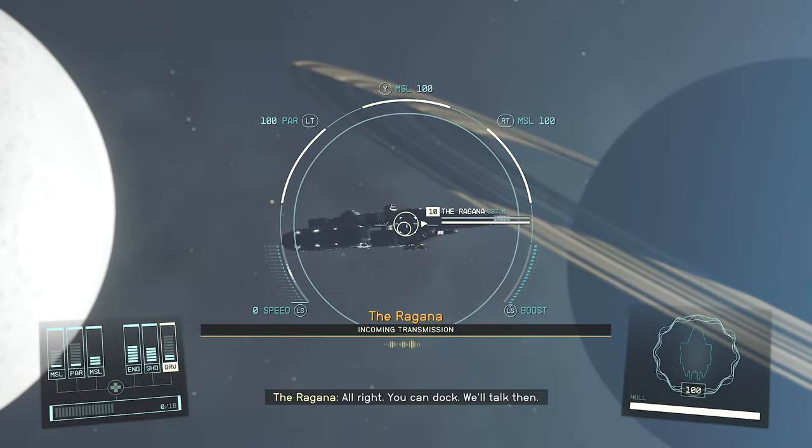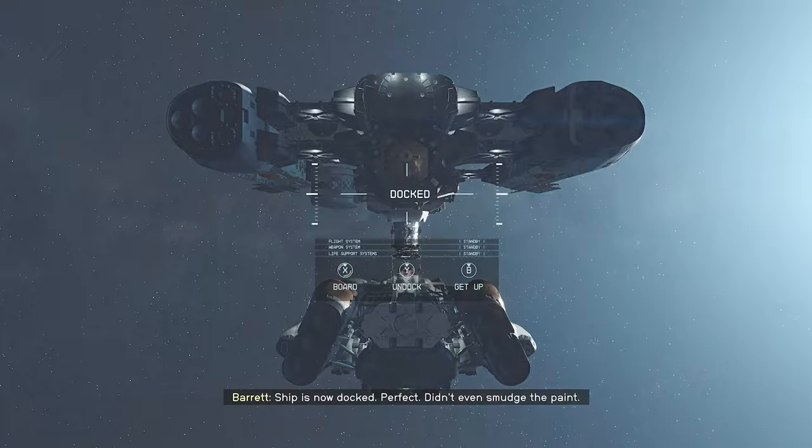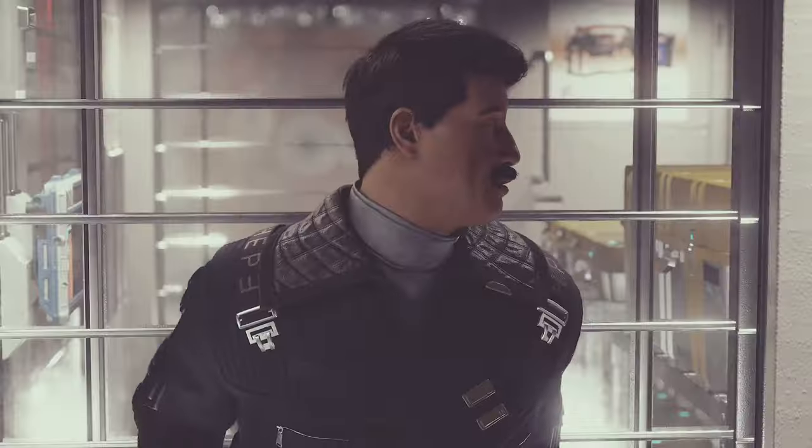But before you do that, make sure to go inside the ship, kill him, loot everything, and then blow the ship up. So yeah, go find the Regana, just fly there, go talk to people on the ship, and there's like some long dialogue here.